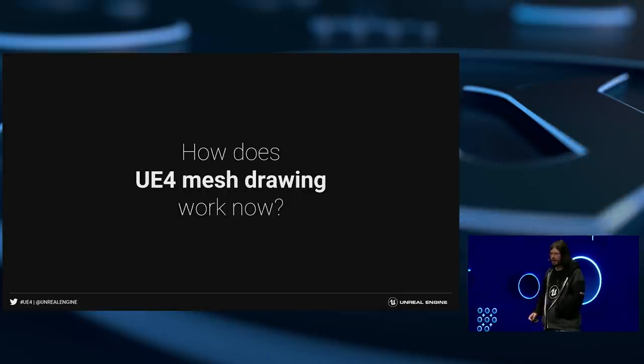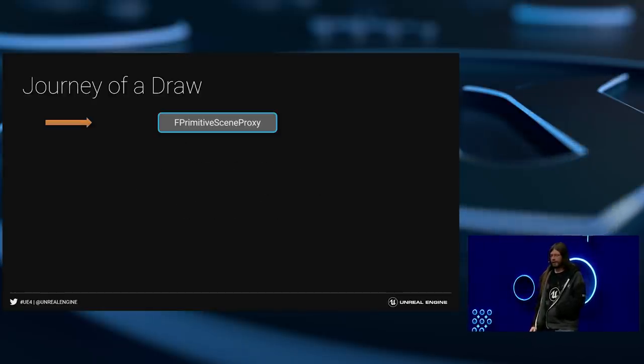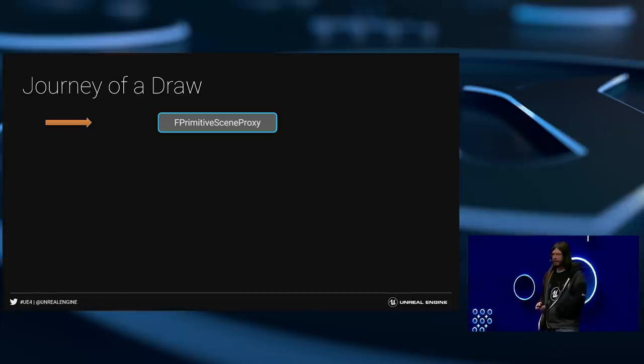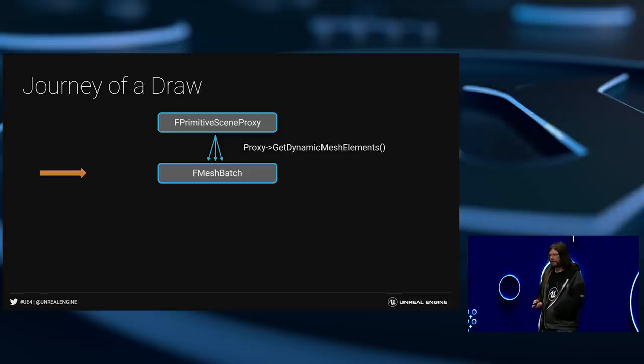Before we talk about what we changed in the Mesh drawing pipeline, let's look at how the current one works. In the UE4 renderer, it works on a split game thread and render thread architecture where the render thread can be a frame behind the game thread. To keep data access thread safe, we make a proxy object that lives on the render thread to represent all game thread objects — done with the primitive scene proxy class. For dynamic uncached things, there's a function called getDynamicMeshElements which generates what we call a mesh batch.